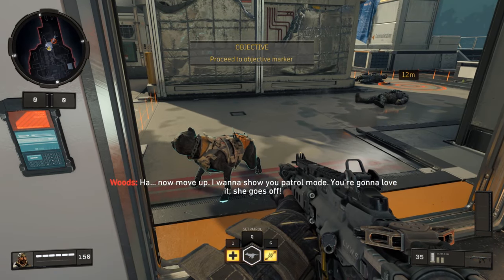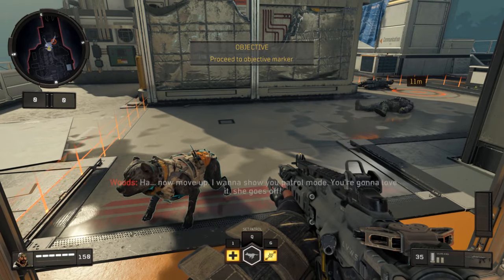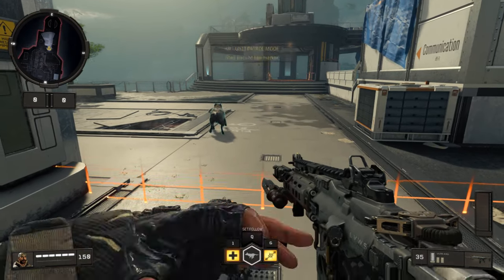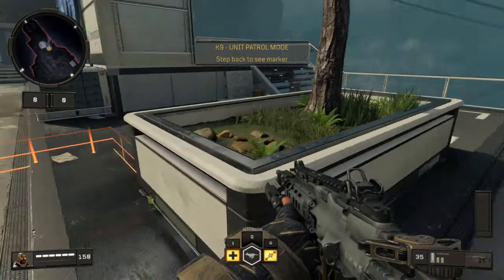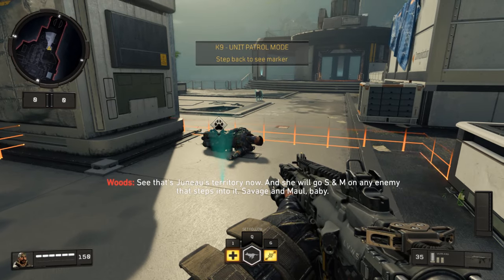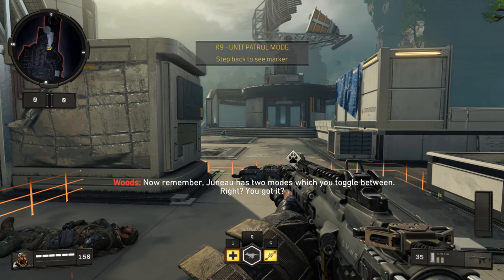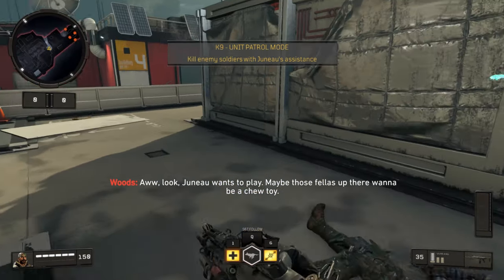Now move up. I wanted to show you patrol mode — you're gonna love it. She goes off. Issue the patrol command. That's a patrol mark you just dropped. Step back and check it out. See, that's Juno's territory now. She'll go S&M on any enemy that steps into it — savage and maul, baby. Remember, Juno has two modes which you toggle between. Juno wants to play — maybe those fellas up there want to be a chew toy.